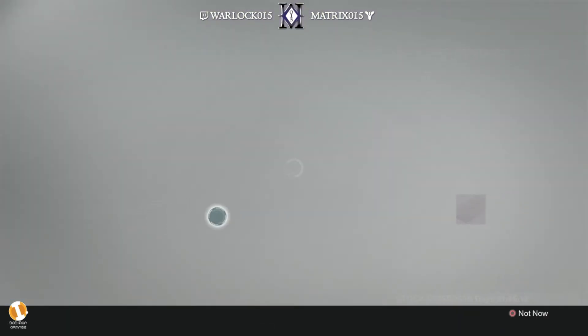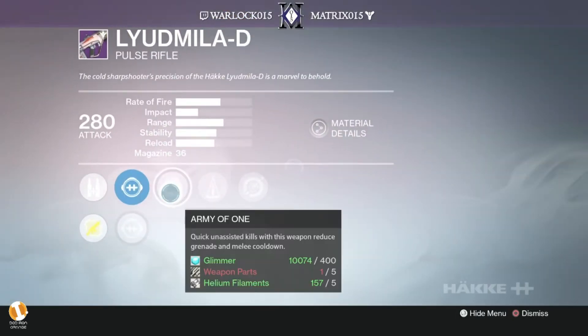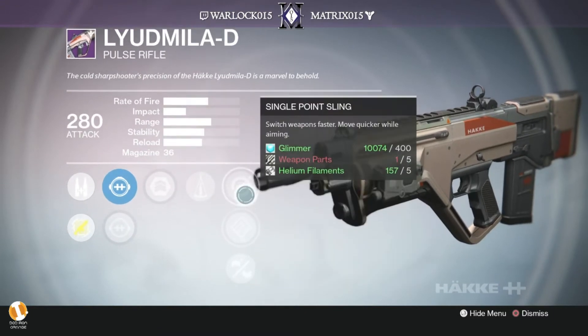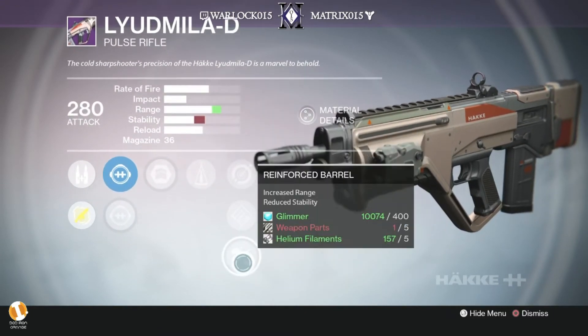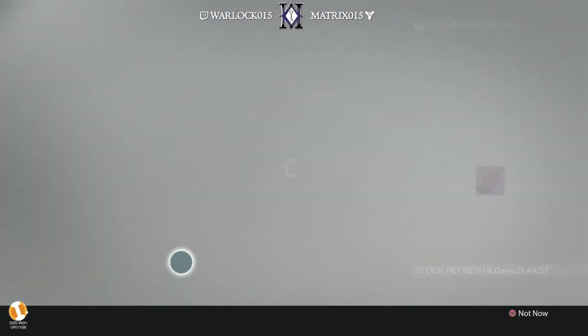I'm probably going to grab that one, but just in case, we're going to check the other two. Army of one — nope. Counterbalance — great perk to have. Single point, hand loaded, reinforced barrel. Still not as good as the first one.